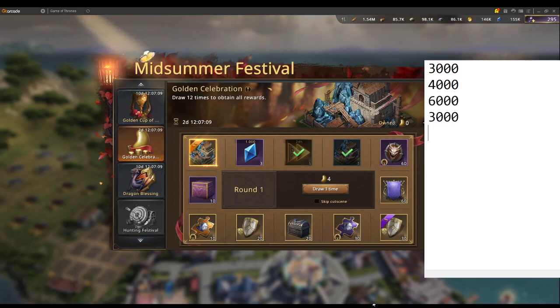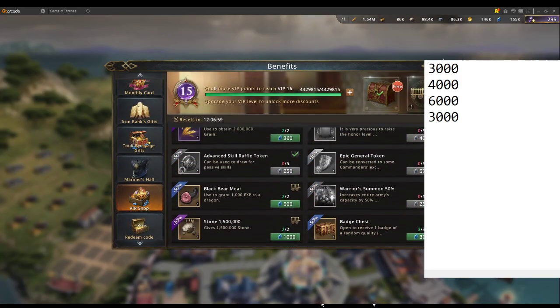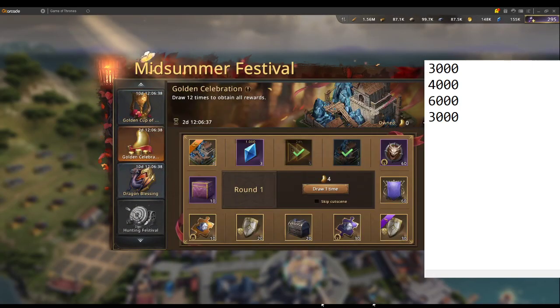60 honor banners — if you look at the calculator, 400 times 60 equals about 24,000. Then you get 30 items to choose from. I prefer to pick the epic medals, so epic medals are about 2.2 times 30.